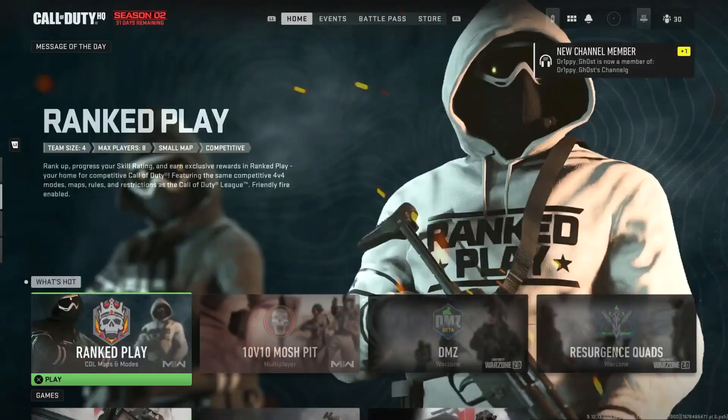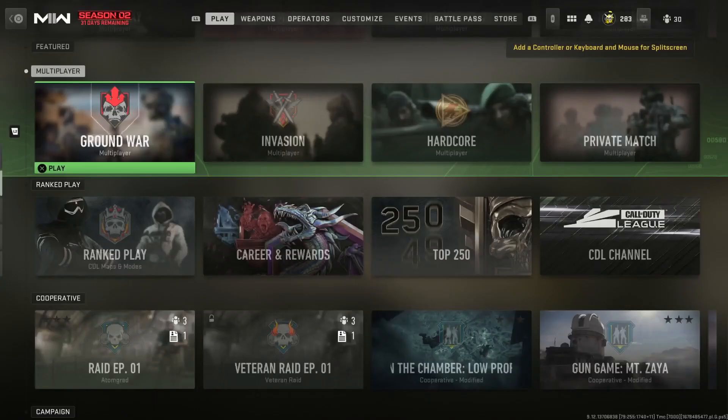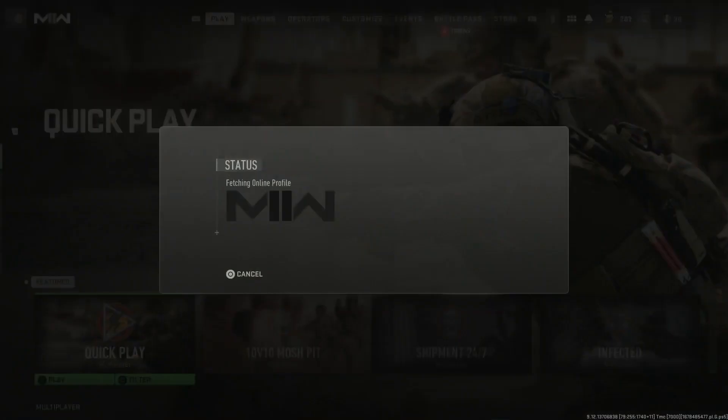What you need to do is go into the game, then scroll down and select Modern Warfare 2. Once you're in this menu, scroll down and go to Ranked Play. Now here's a very important thing — this right here will make it work nine times out of ten.